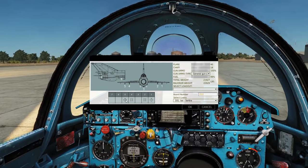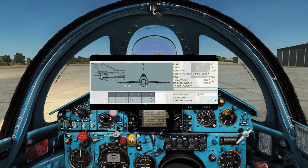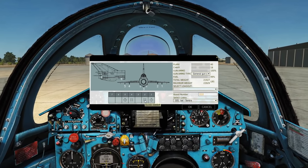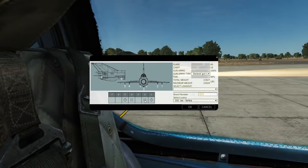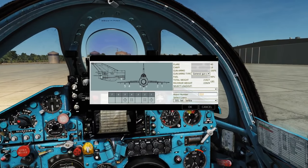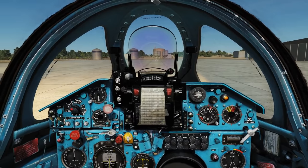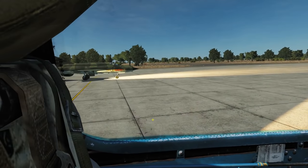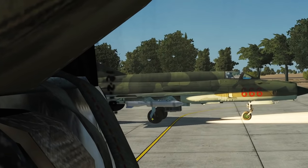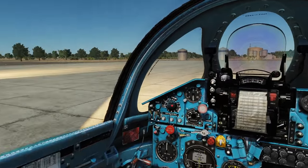So here's the loadout: on the outer pylons I've got FAB 250 iron bombs, and on the inner pylons I've got BTAB 500 SHP - the parachute-rocket anti-runway bombs. Stahl is also going for the BTAB anti-runway bombs and some illumination bombs on the outer pylons. Those BTABs look awesome. So we're armed up with our bombs - now let's talk about how to set the aircraft up.